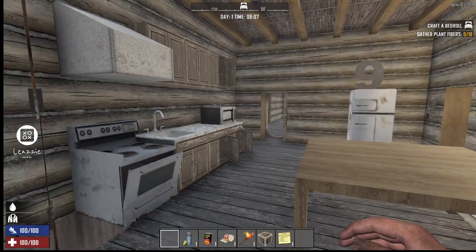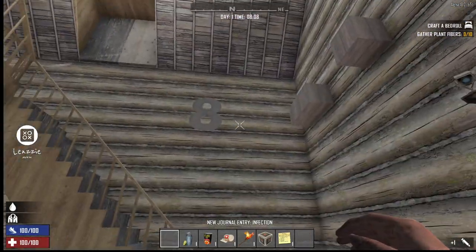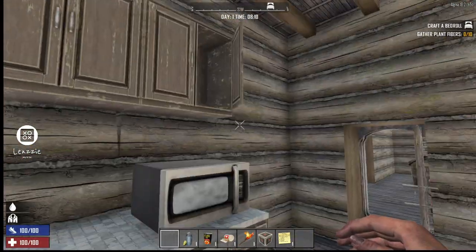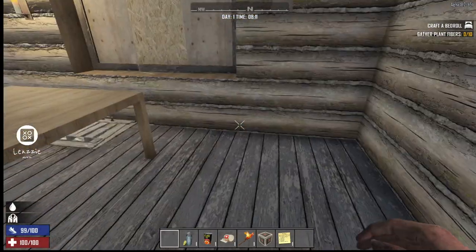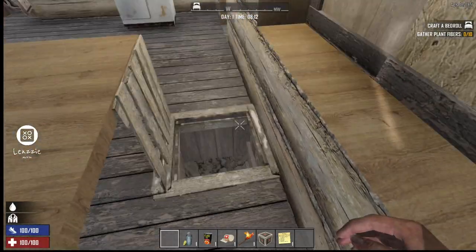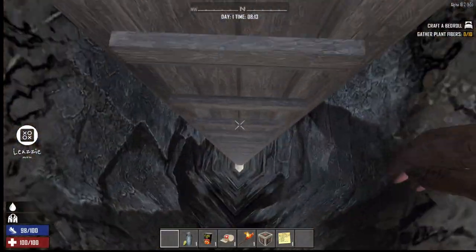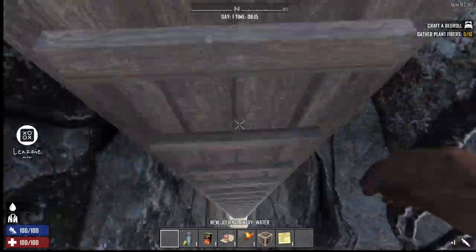In the other room we had the number one and the number eight, and then we have the number one and the number nine — that's going to mean something. Let's look down here. I probably should have looted the cabinets, but I don't think we're going to get anything. I don't think there are any zombies in here.